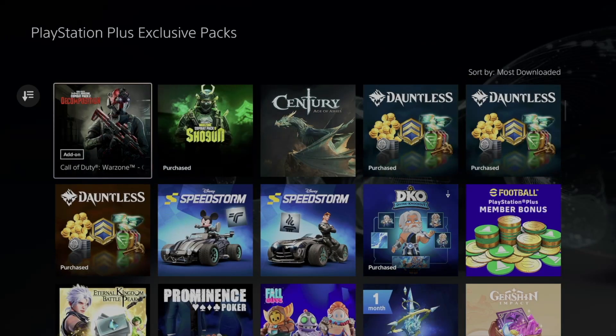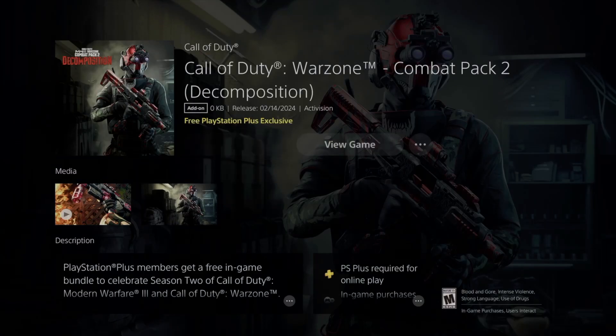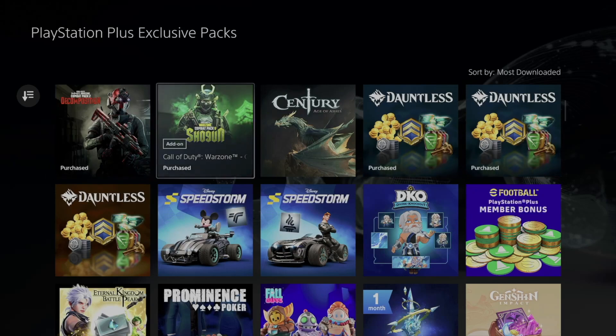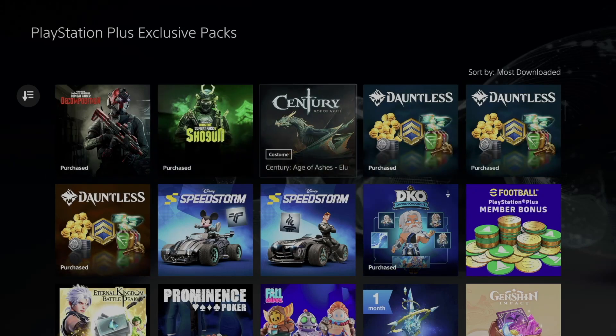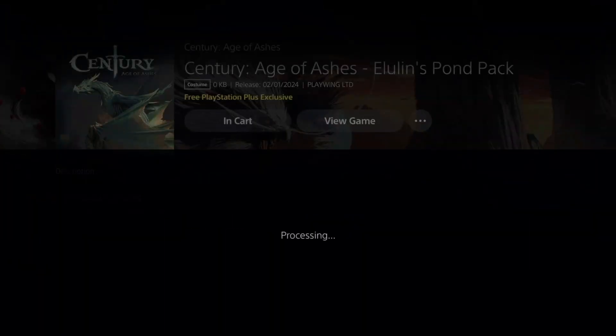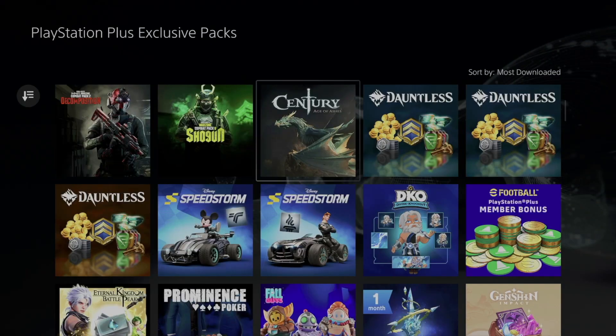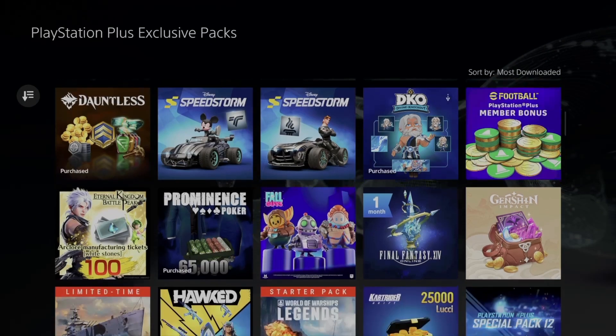Scrolling down a little more, we've got Call of Duty — that's a good one. Add it to our library. Only add the stuff that makes sense to you, or you can download them all like me, because maybe later on you want to play a game you're not playing right now.